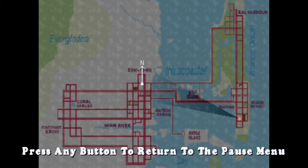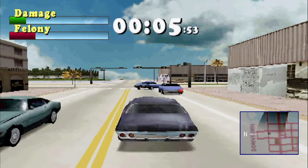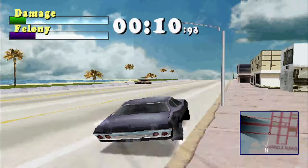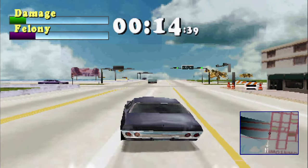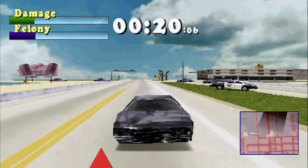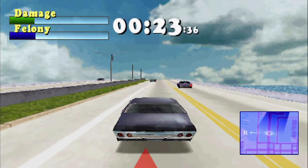Now we need to go to a lock-up, which is in Miami Beach. Let's get ourselves to the freeway and make our way there. This time we're not timed — as you can see, the time goes up. But we do have felony now, so we have a risk of running into some cops. Which is going to be the challenge of the second part of this stage — it's no longer just a go-to mission, it's also a chase mission where we need to make sure the cops don't get us.